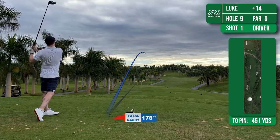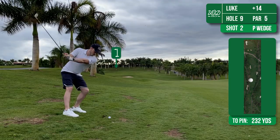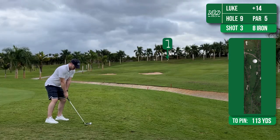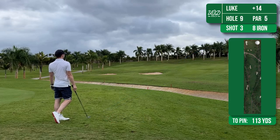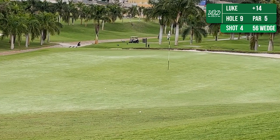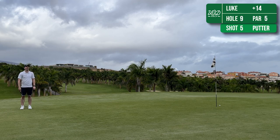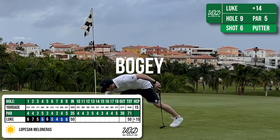Hole 9 is a fairly straight par 5, 450 yards. I get lucky with this tee shot because it sort of bounces through the trees there on the left. I chose to lay up before the little ditch that goes across the fairway. It rolled further than I thought it would, but it's left me with an 8 iron onto the green, which unfortunately I've thinned to the back right corner. This has left a very tricky chip back, but it trickles down to the centre of the green. I manage to get the one coming back - a little bit of a bogey to finish.